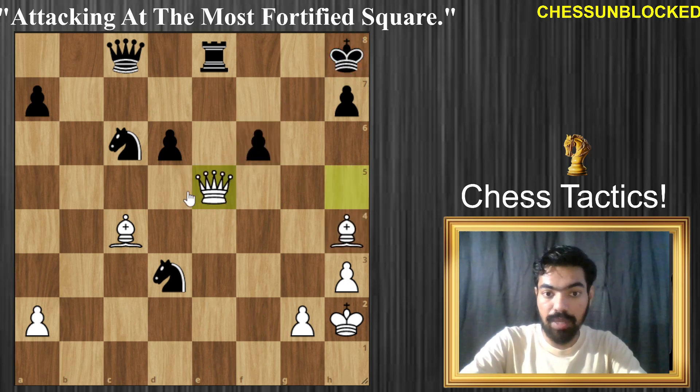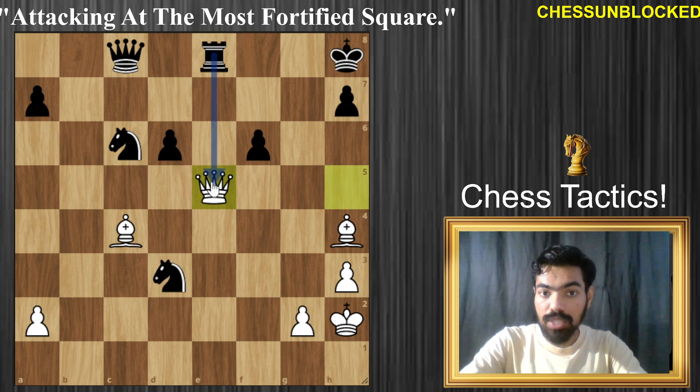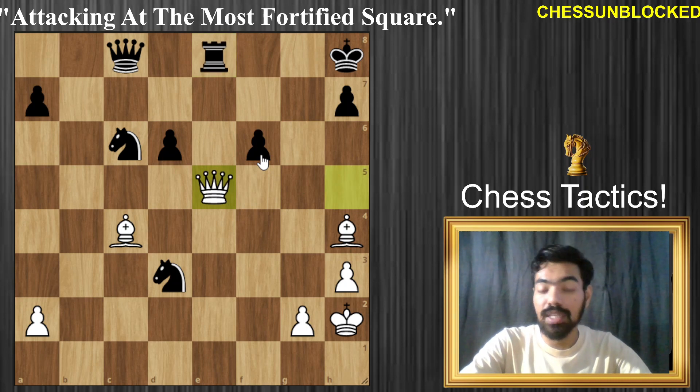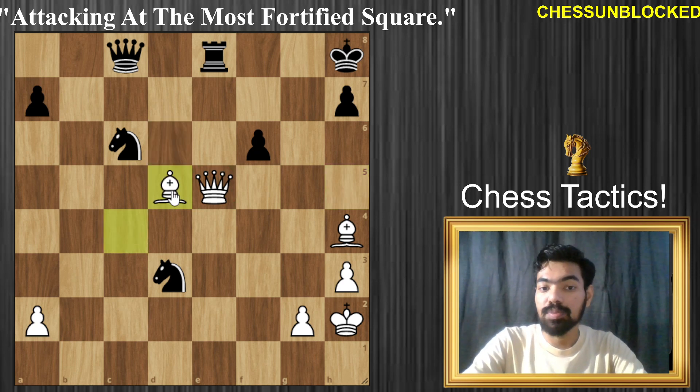So the pawns cannot capture the queen. Knight capturing the queen results in the exact same thing after bishop takes f6 — mate. So you cannot take with the knight, and you cannot take with the rook either, for the same reason. There's nothing that can be done. In fact the best move is rook to f8. There's also the move d5 which can be played, but now we have bishop takes — and it's basically mate in about six moves.